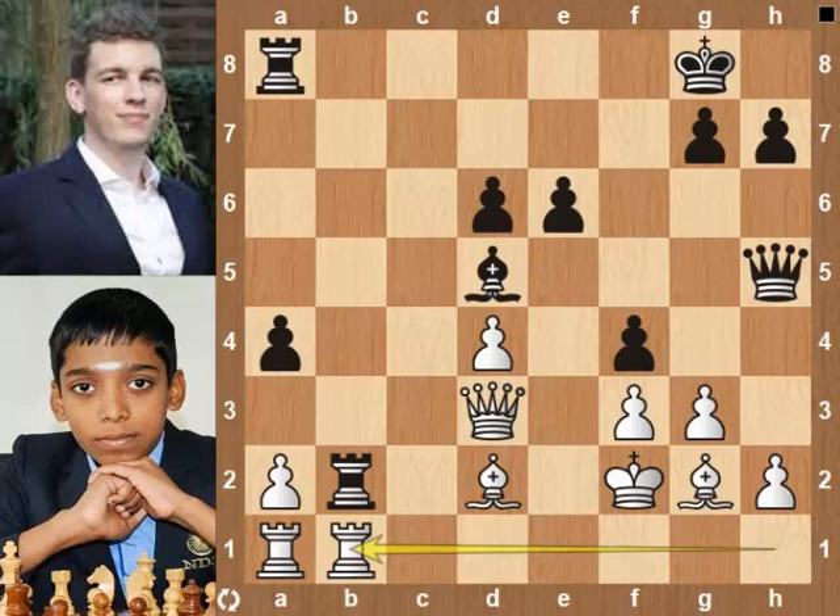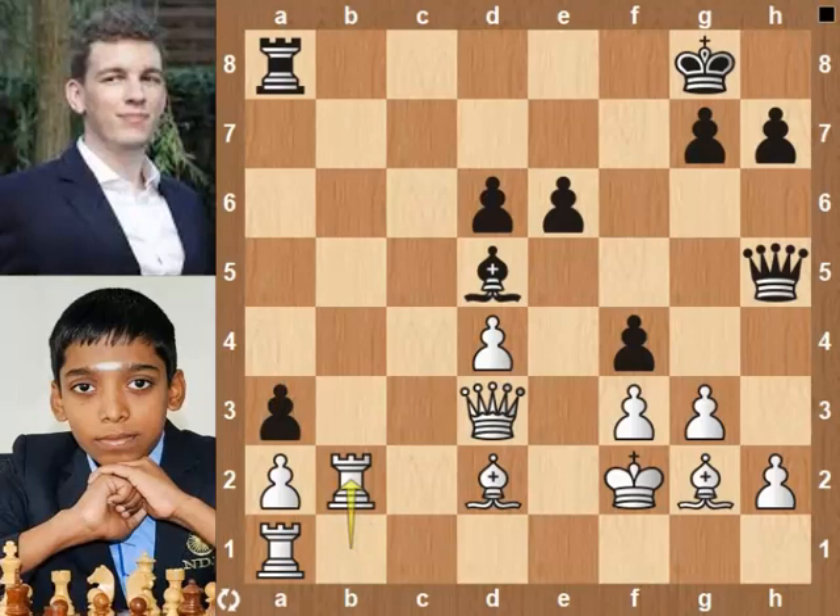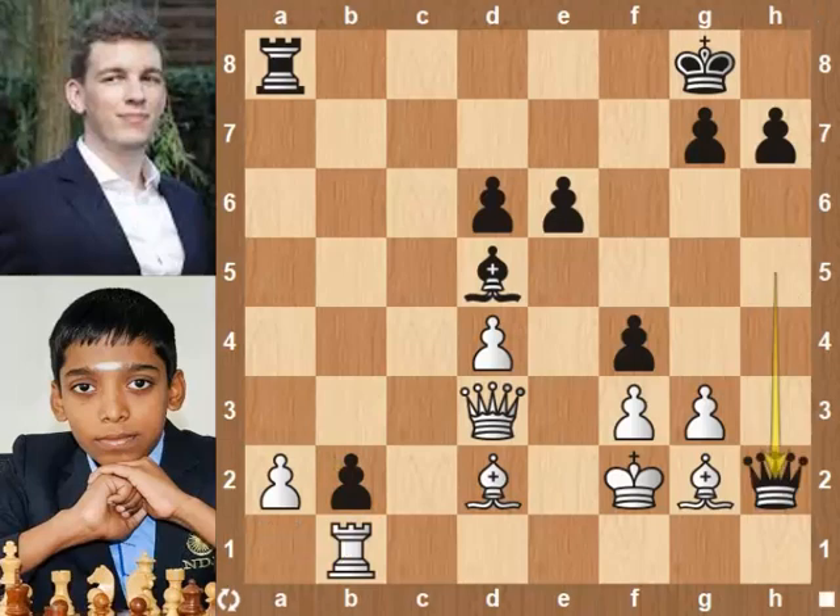Attacks the rook. a3, protects the rook. Rook takes rook. A pawn takes rook. Rook b1, blocks the pawn and attacks it. Queen takes h2 pawn.